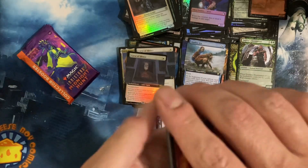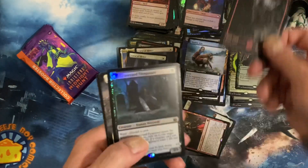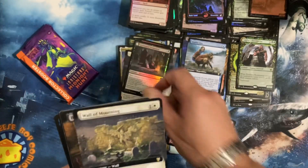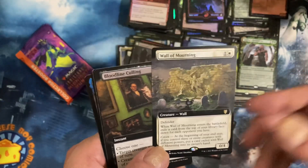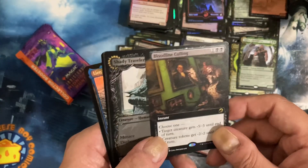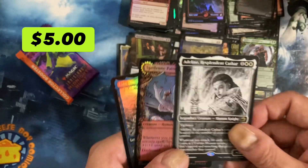I do remember running a draft one time at the store and somebody pulled a Tarmogoyf and a foil Tarmogoyf in the same pack. Graveyard Trespasser. They were like, 'I don't want to pass either one, I'm just gonna buy this pack out.' We let them buy the pack out instead of quitting halfway through the draft and messing it up for everybody. Wall of Mourning. But still, it was really cool — not something you see often.